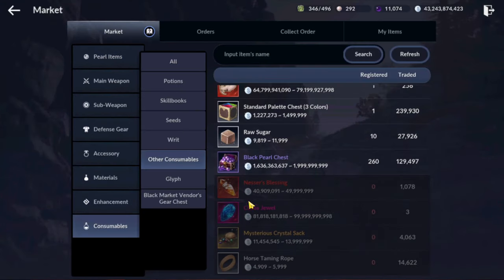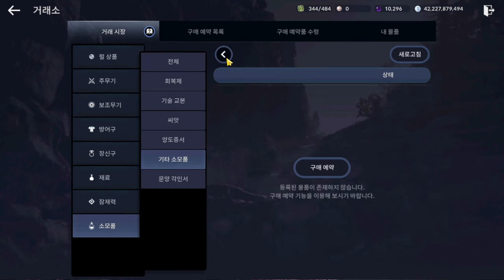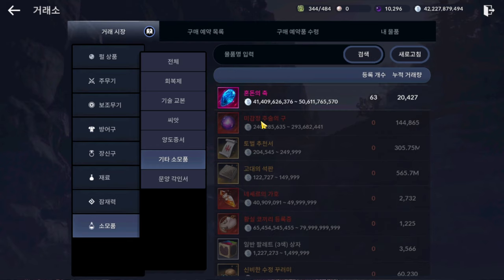Until most of the high rankers get all 6 Chaos Cores, they're not going to show up in the Central Market. If you don't want to rely on RNG, I highly recommend you just buy the Chaos Jewel from the Market, which is going to be around 99 billion for about 1 to 2 months. It drops to about 41, even below 45, similar to around 23 on other servers in Korea. So you can wait for it, but it will take months for the price to drop that much.